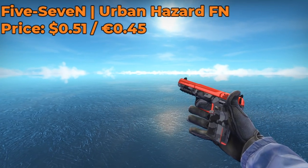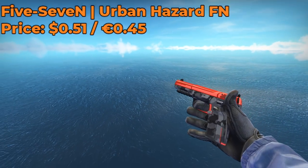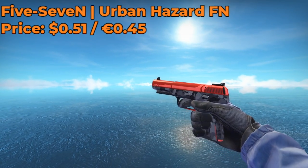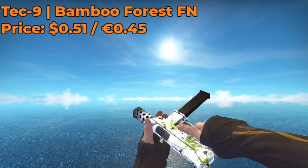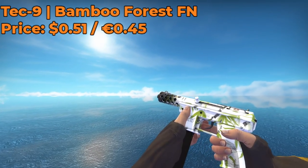For our Five-SeveN skin, I decided to go with the Urban Hazard Factory New, which I got for $0.51. For the price, I think it's a pretty solid skin — I think it's just a cheaper-looking Candy Apple. For our Tec-9 skin, I decided to go with the Bamboo Forest Factory New, which I also got for $0.51.